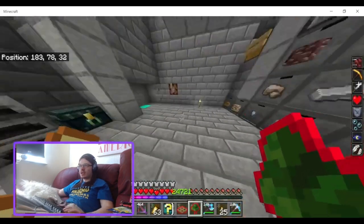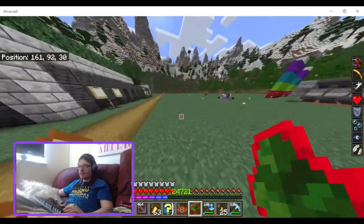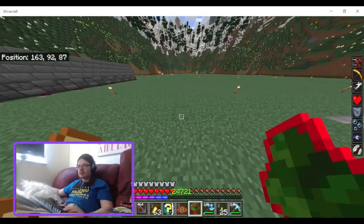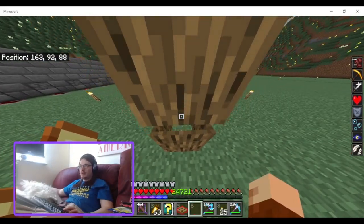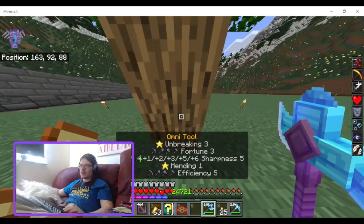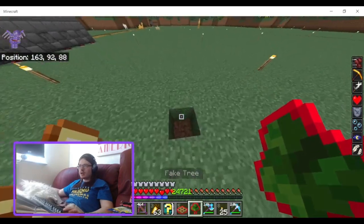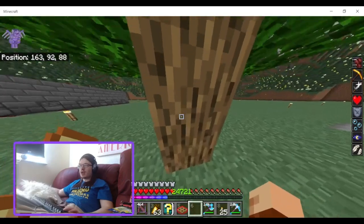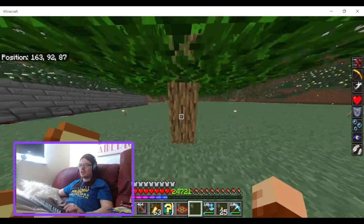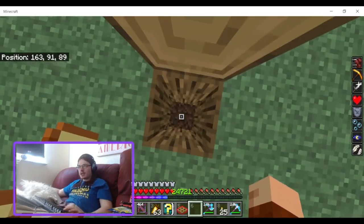And you got the fake tree. So I just put it down and you punch it — and then there's the hole. I'm going to have to dig it out. Oh wait, that actually works — in the ground, like that. Yeah, but I still can't get down.